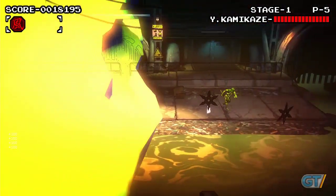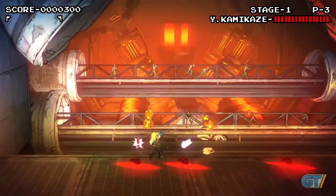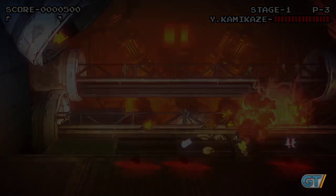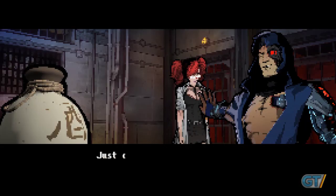Ninja Gaiden Z mode takes away some of the crutches present in the main game. Health can't be recovered after executions, and once you're out of lives, it's game over. For sticking it through, you're rewarded with unique costumes only obtainable by playing the mode.